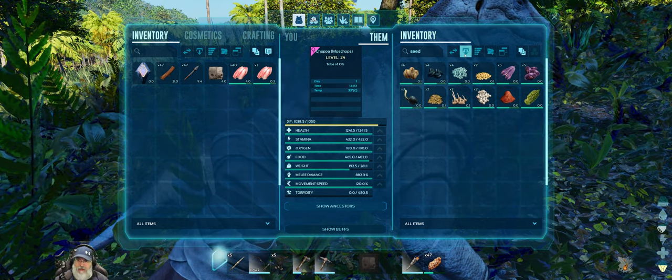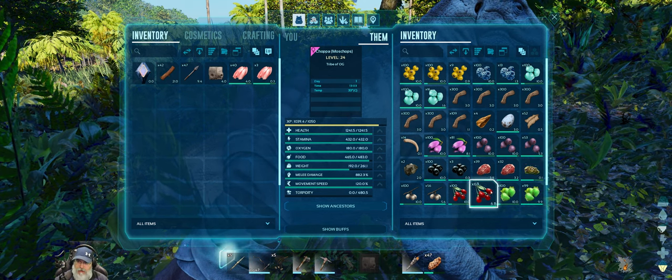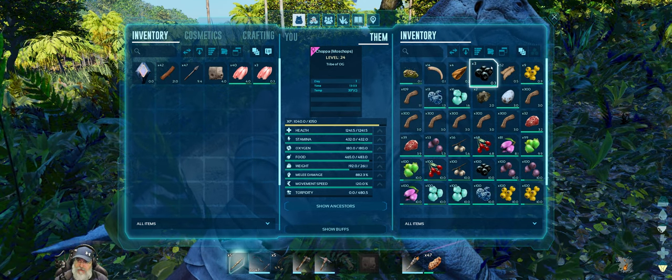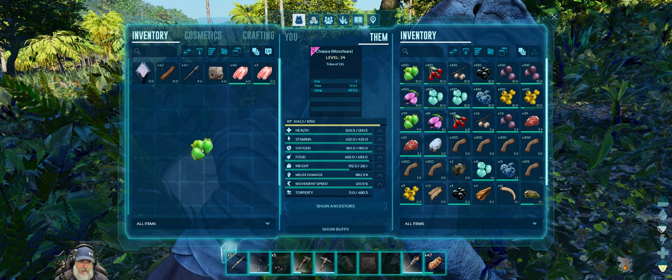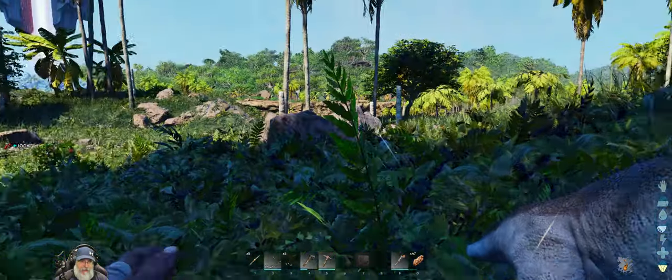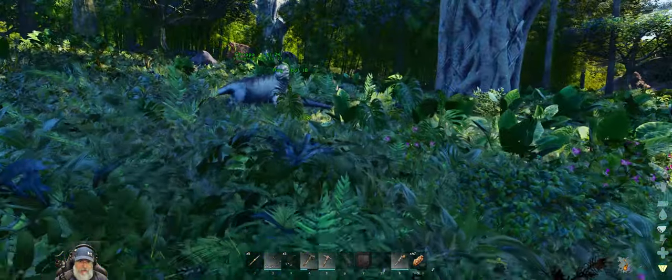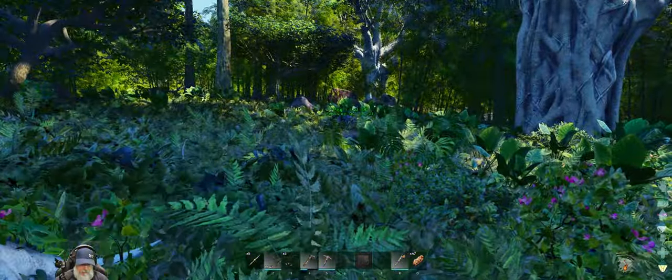Let's get rid of all the seeds — we can always gather that stuff later. What's the heaviest thing you have? Those berries are worth 10 each, so let's grab those. Good, now they can move.